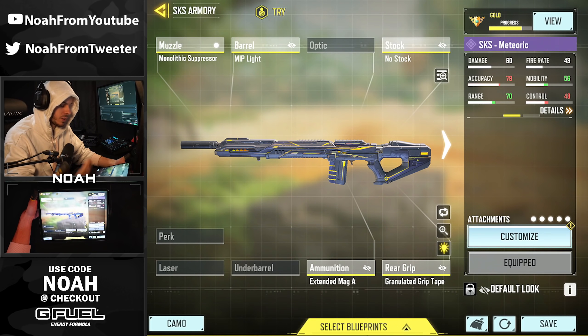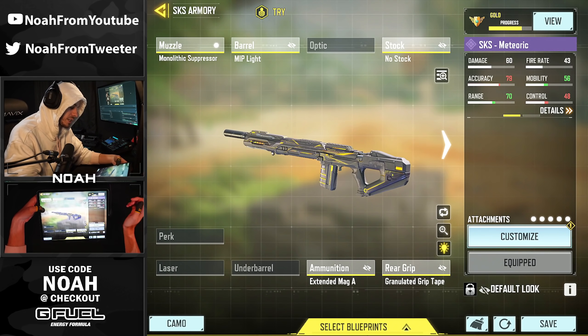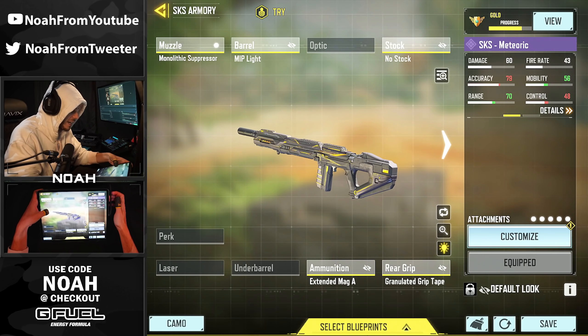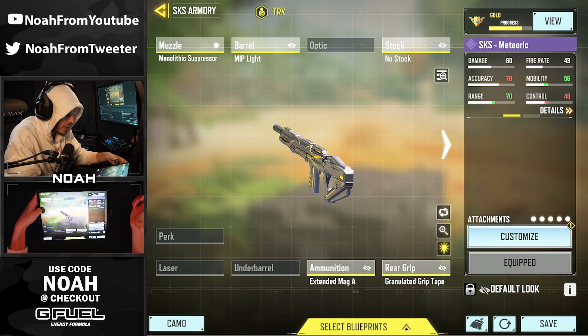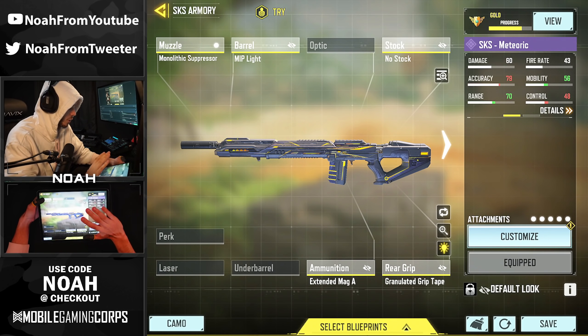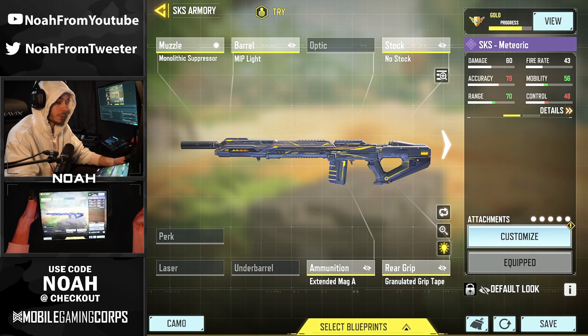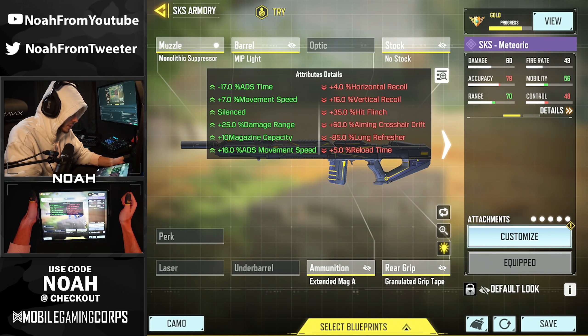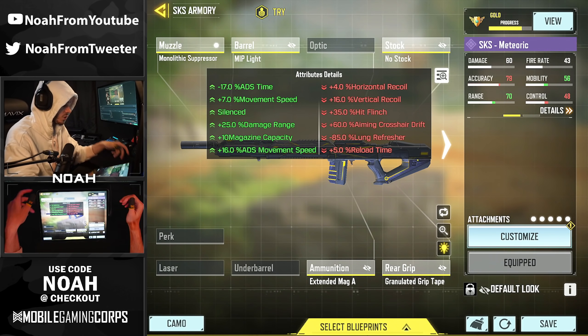I figured we'd go ahead and translate some of those skills from BR that we've been practicing to multiplayer and see what we can do with the SKS. We did unlock this variant last week in the lucky draw, and I wanted to check it out because it has custom iron sights. I've seen them in battle royale since then and they're really clear, really unique compared to the core SKS version.